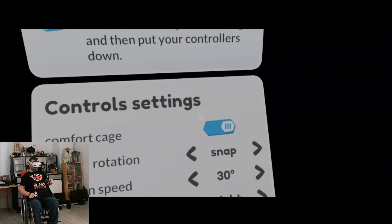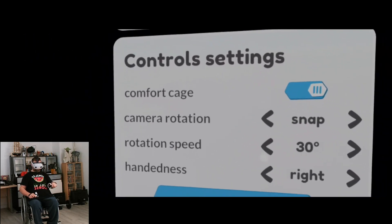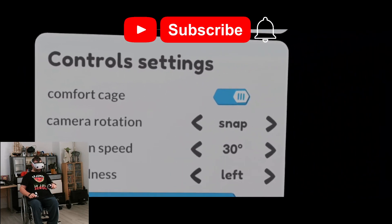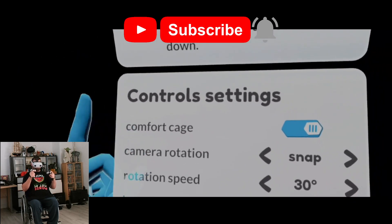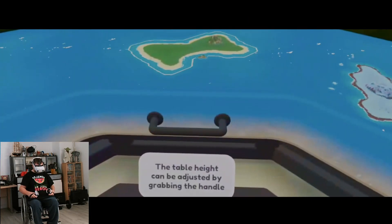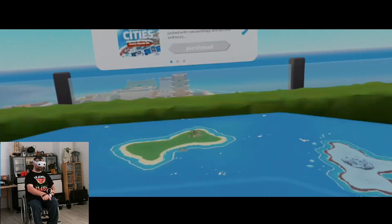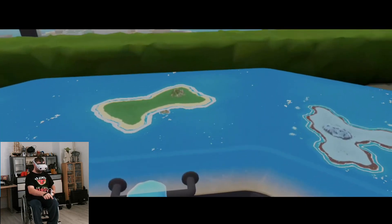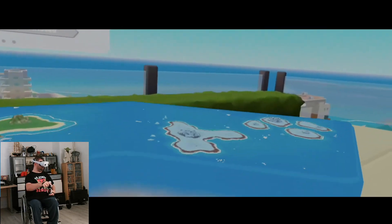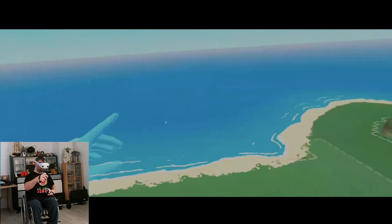When you start the game you are met with a little info screen that tells you that you can play it with your hands instead of the controllers, and also some minor settings like snap turning and how many degrees you want to snap turn with. After that screen you get to a table where there are some islands. You then get told that you can adjust the height of the table — props to the devs for making that — and when you tap an island it zooms you into the island you tapped on.